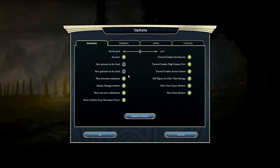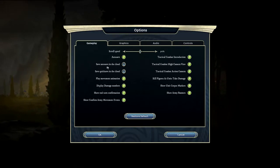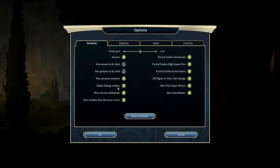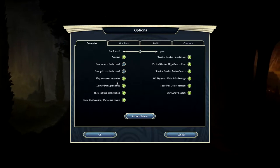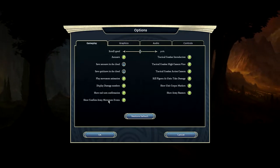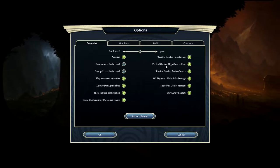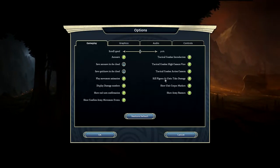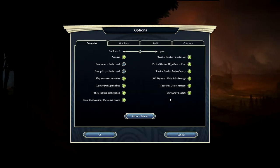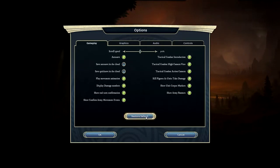Let's take a look at the options menu. Under gameplay, we have scroll speed, autosave on and off, autosave to the cloud, or quick save to the cloud. There's also player movement animation, display damage numbers, show end of turn confirmation, show confirm army movement events, tactical combat introduction, tactical combat high camera view, tactical combat action camera, kill figures as units take damage, show unit corpse markers, and show army banners. I don't know what half this stuff does, but I'm sure we'll figure it out as we play.